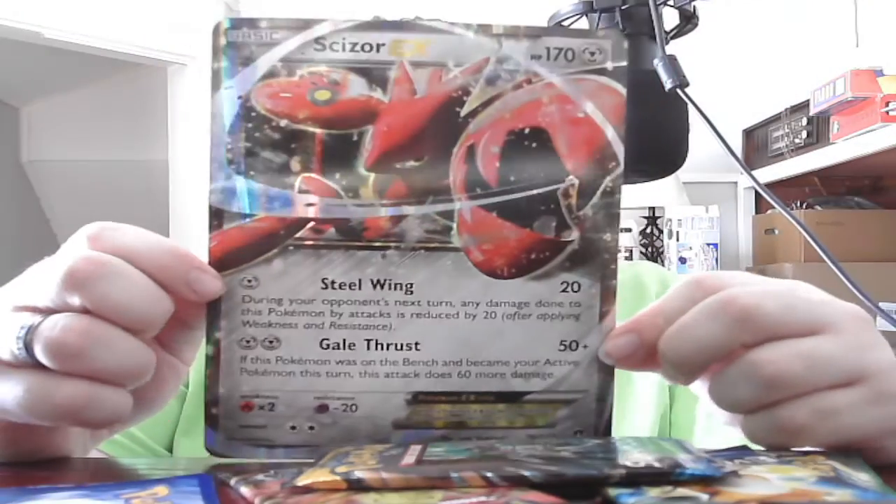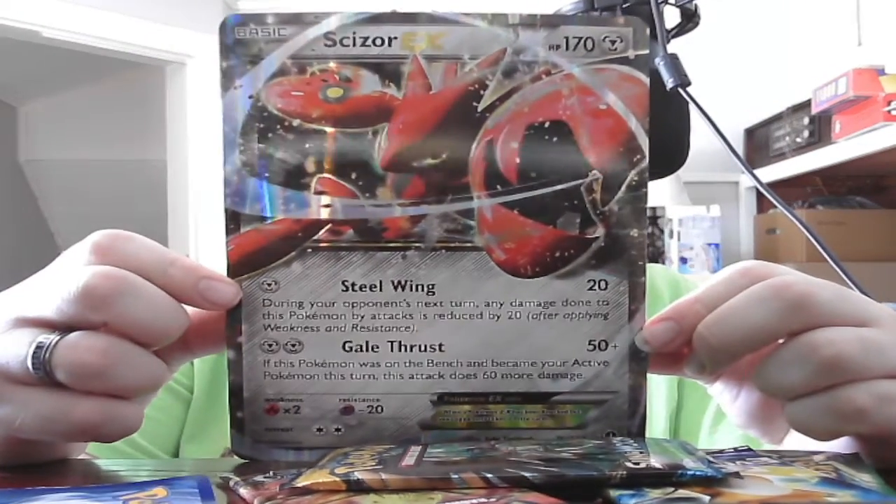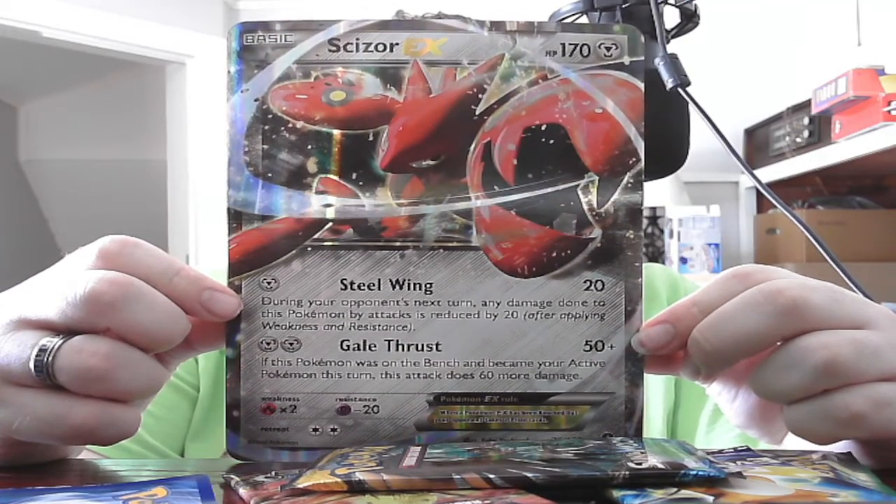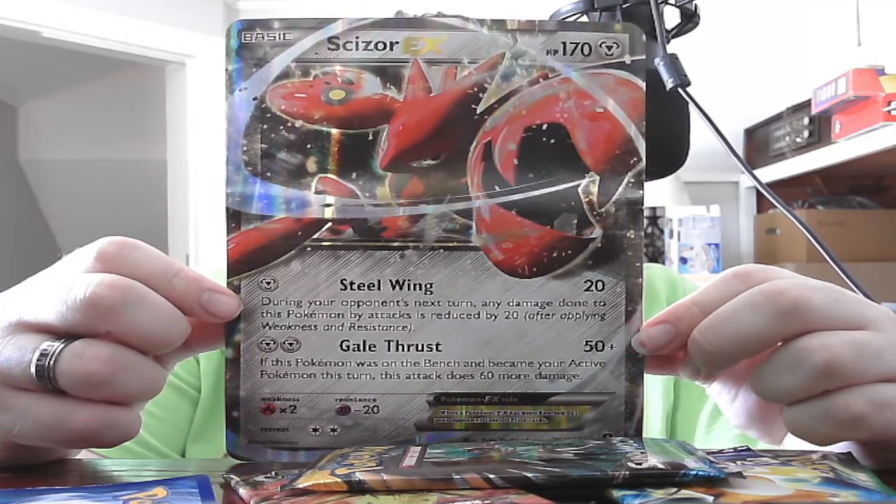I'm going to bring it out of here. Of course it's bent, because you can't have a good thing without that — or have something like that without something like that happening. Get this out of here. So I'm going to guess this is going to be easier to see than the small one. This is the oversized foil card. It's obviously not suited for play. Basic Scizor EX, HP 170. Steel Wing.